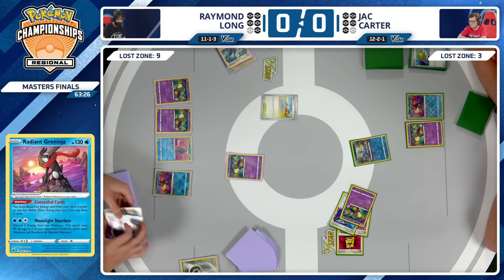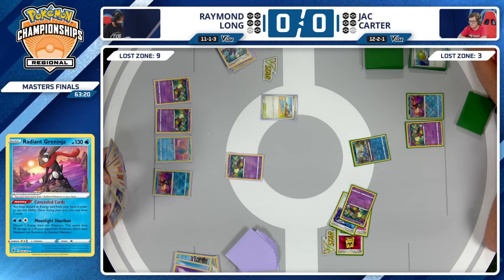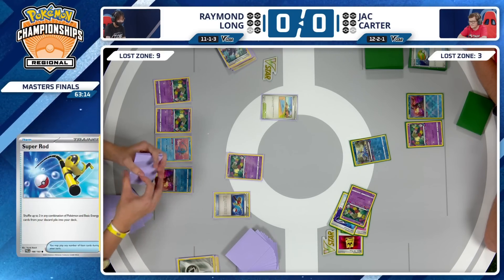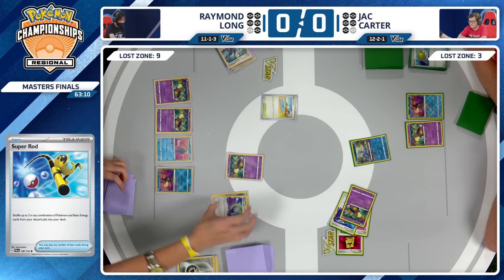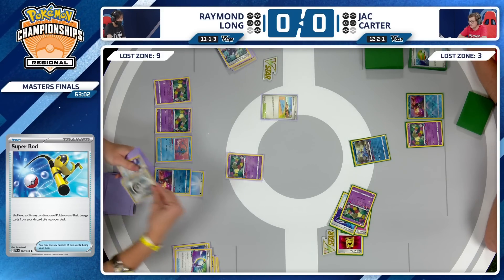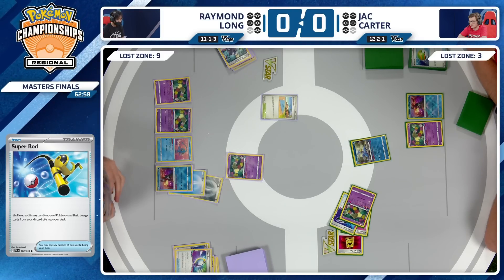Going to play a Super Rod, putting back Cramorant and a couple Energy. The Lost Zone continuing to stack — Raymond does have the Mirage Gate. Probably going to see a couple Energy coming down to Radiant Greninja. If there's a Water Energy in hand, the Echoing Horn is already available, and thanks to Beach Court, this Comfey can move to the bench. Greninja will come active, and we'll see a two-prize turn which gets Raymond much farther ahead in the prize trade and takes the Comfey out of play for Jack.